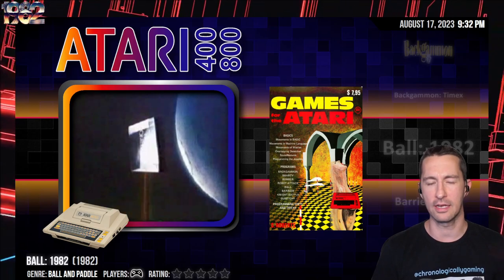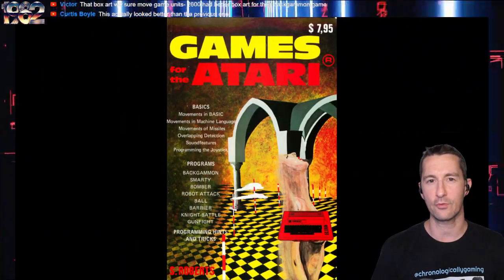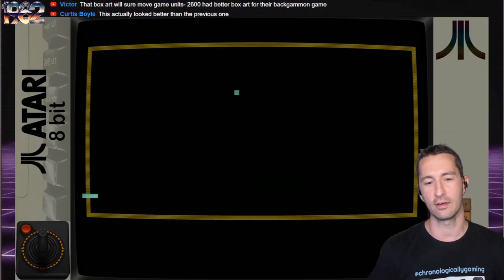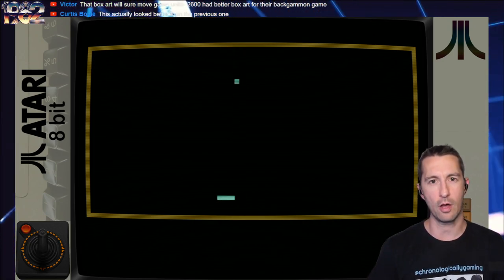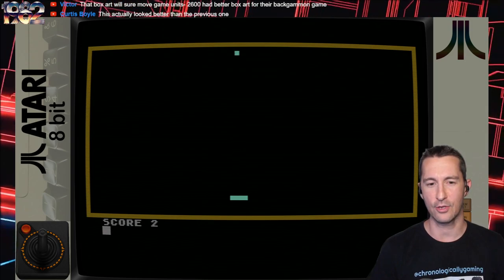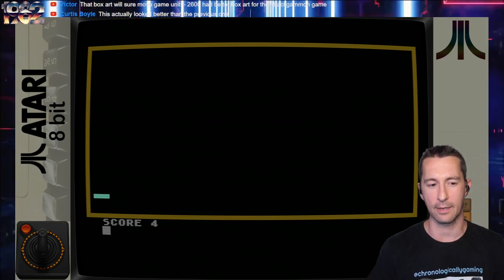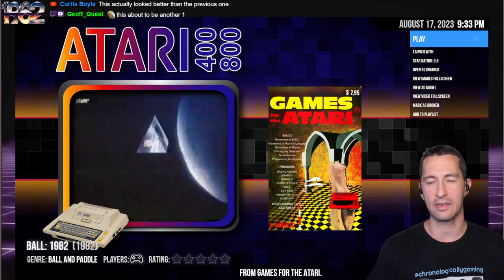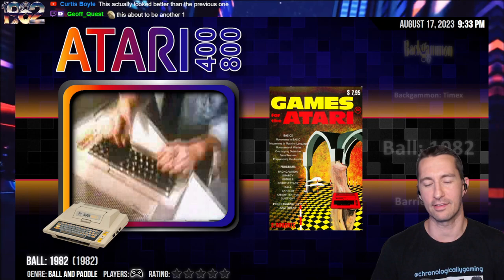We're back on the Atari home computer, and this is Ball — another title in the book Games for Atari. There's the reference book. Let's type it in and play Ball by S. Roberts, beginning of June 1982. So here's the way this works: it goes right into the game. I am controlling a paddle, and you think to yourself, oh, it's like Pong. No, it's not. This is scoring you every time you make contact with the ball — you get a point. Ladies and gentlemen, this is going back even older and worse than Pong, because you're not even bouncing anything. You are literally just catching the ball and getting points. Terrible — I'm going to give it the lowest rating we can. Since zero isn't even registered, I've got to give it a half star. It is the worst thing I've ever seen.